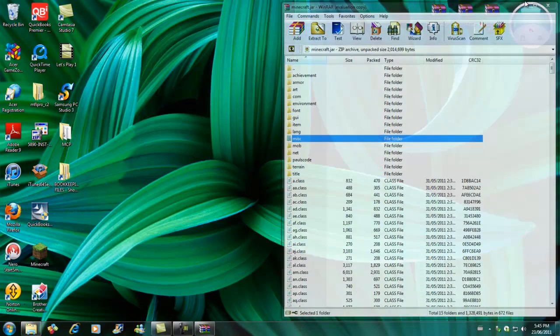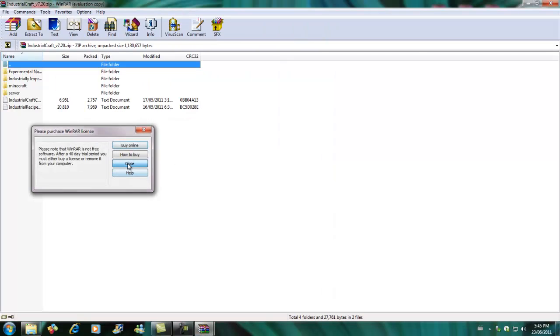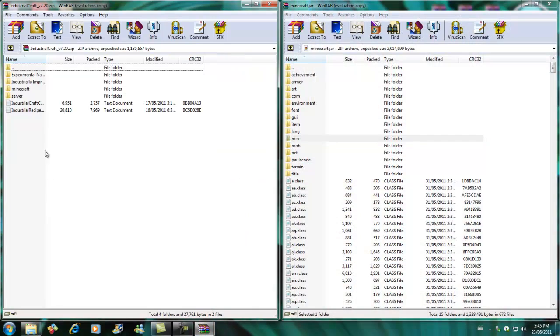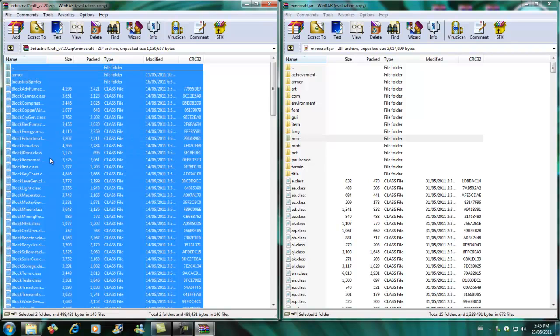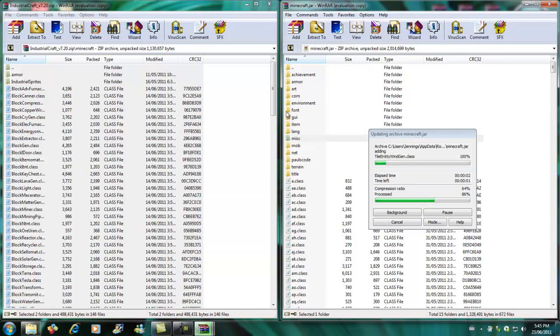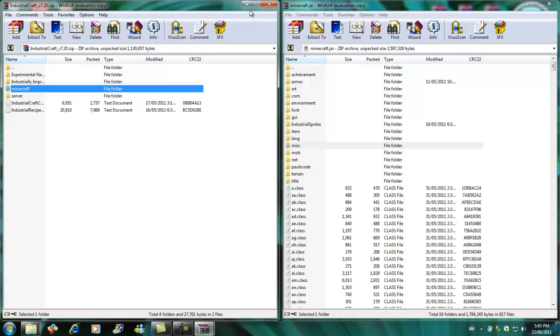So first of all let's open up IndustrialCraft and put it over there. Then we're going to install the files into minecraft.jar — just press Ctrl+A and drop it over the classes, otherwise it could move into one of these folders. Just drop it over the classes, select all of that, drop it in and let that transfer. Should be fairly quick. That's done but we'll leave it open because we want to do more.